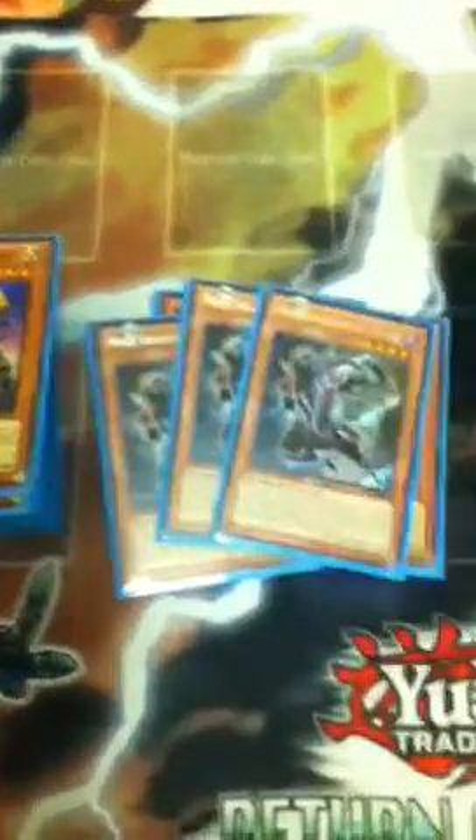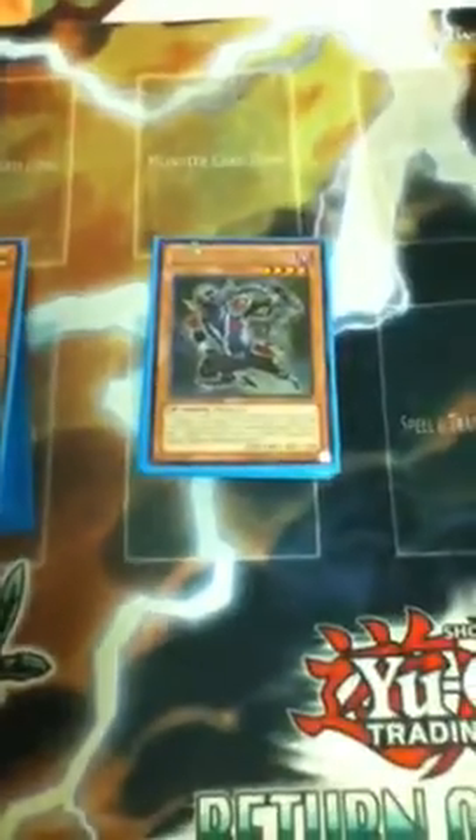We got 2 Simorgues right there, 2 Darksy Morgues — that's self-explanatory, that's like necessary for the lockdown anyway. 3 Hanzo, really great searcher. Special summon or normal summon, either way you get a plus — it's really good.